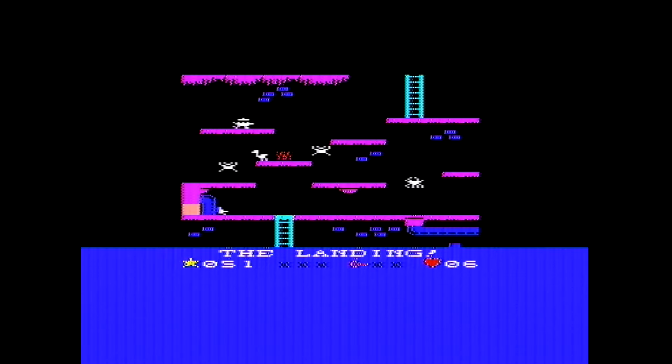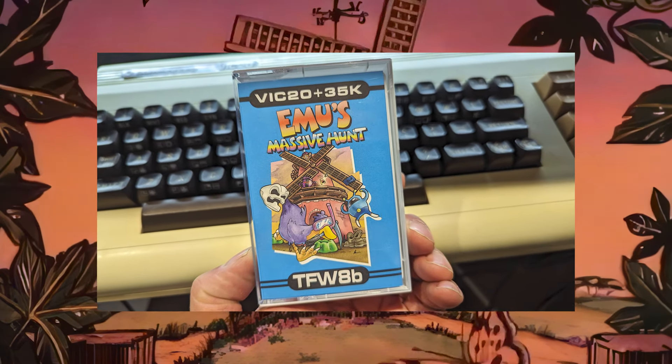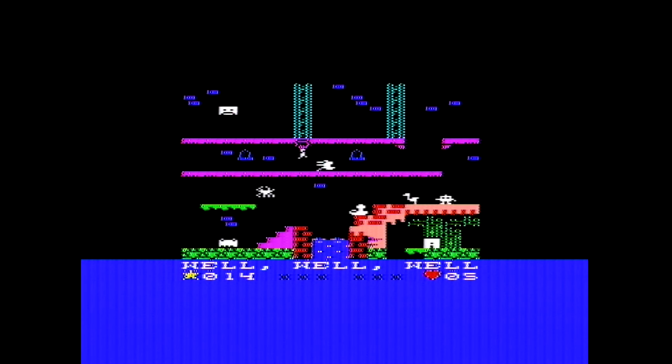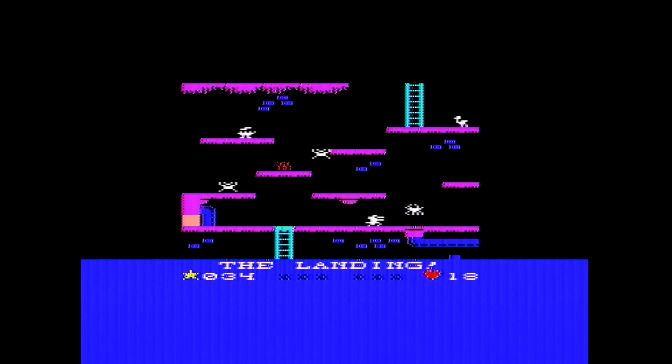I can't do this - I cannot get this snorkel, so I don't think I'm going to be able to see the extra levels or go underwater. Emu's Massive Hunt is an absolutely massive game. The price for a physical copy is £4.99 - a fiver. That's nuts considering 199p in 1985 is now about seven or eight pounds, and they were selling on massive scales. There's not a massive amount of profit in this, so yeah, massive value and a massive game.